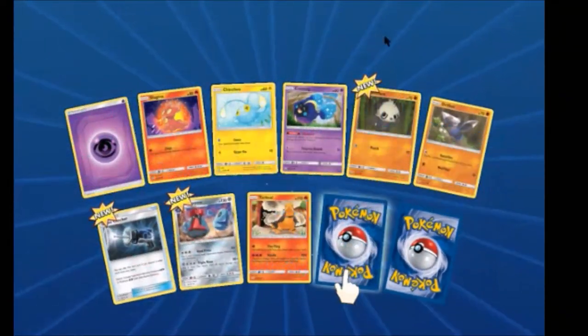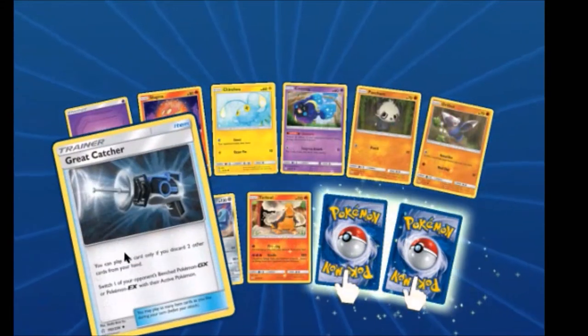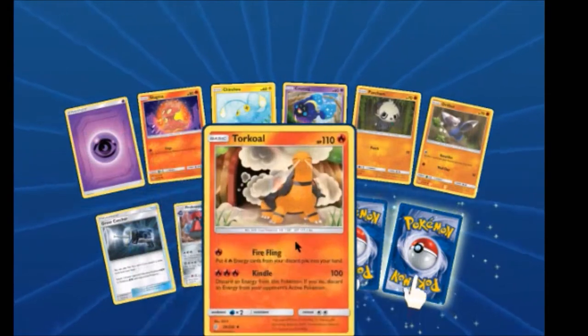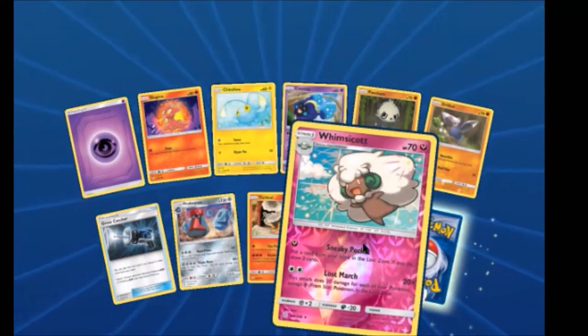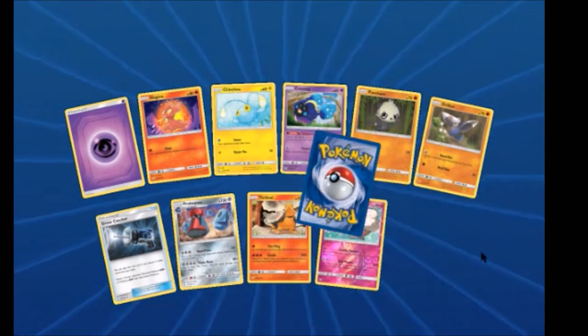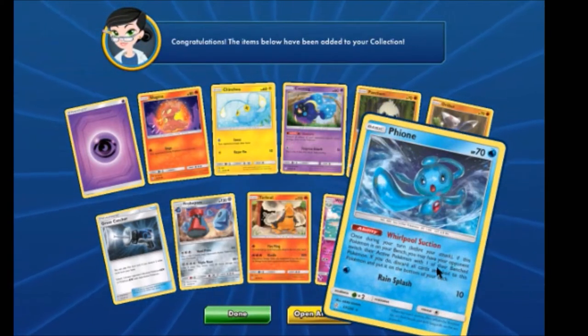We have an Antdoom, a Great Capture, Probopass, Tag Call without the Trainer. We have a Lost March Whimsicott Reverse Rare and a Manaphy — whereas I got the Manaphy.